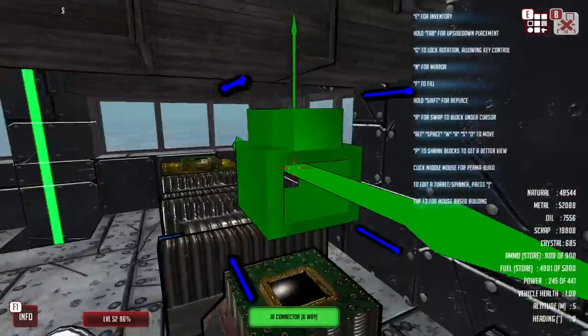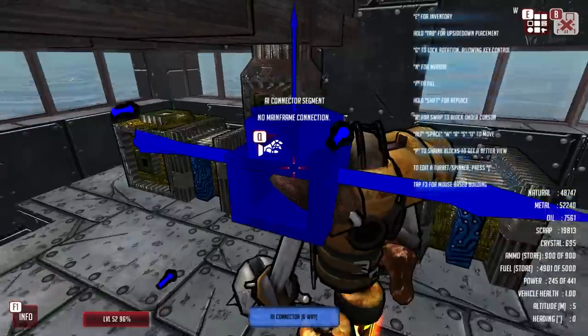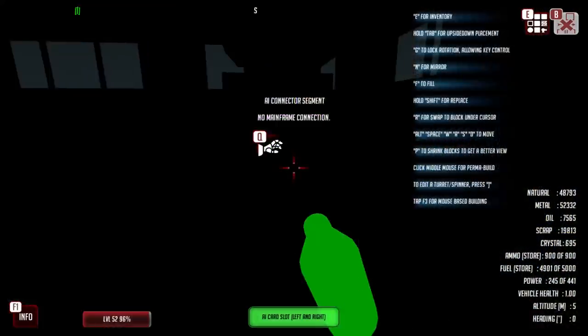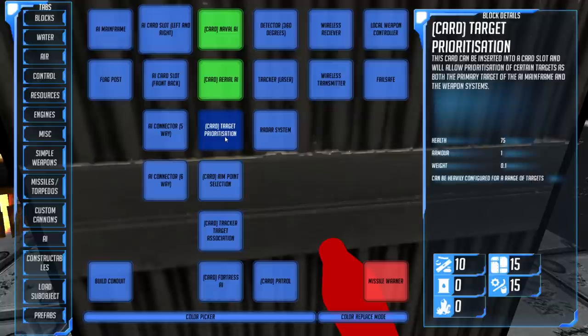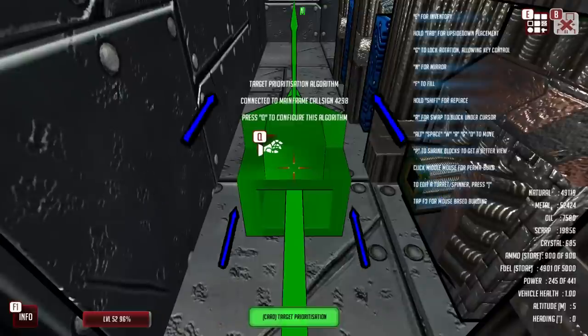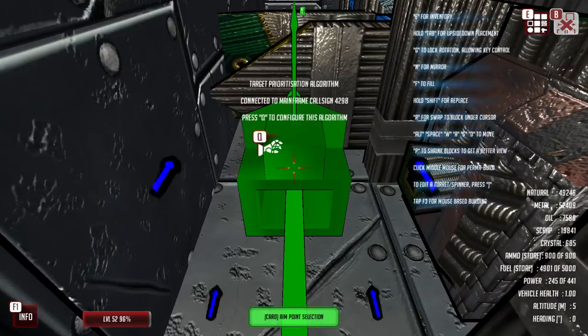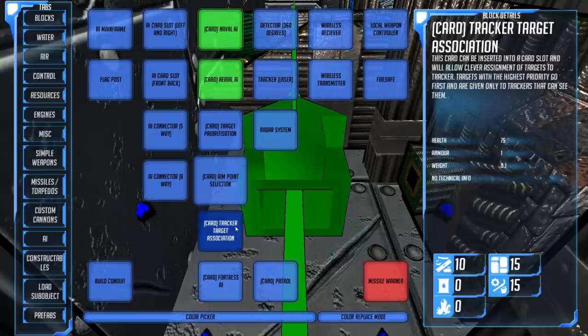I put it in the wrong place, so I'll put it there instead. I want this to go up and replace that beam so that I can hardwire in the weapon on top. Card target prioritization — this is one of the AI cards, and these go into the AI slots. This card can be inserted into a card slot and will allow prioritization of certain targets as both the primary target of the AI mainframe and the weapon systems. We want the AI to be able to pick important targets to kill.